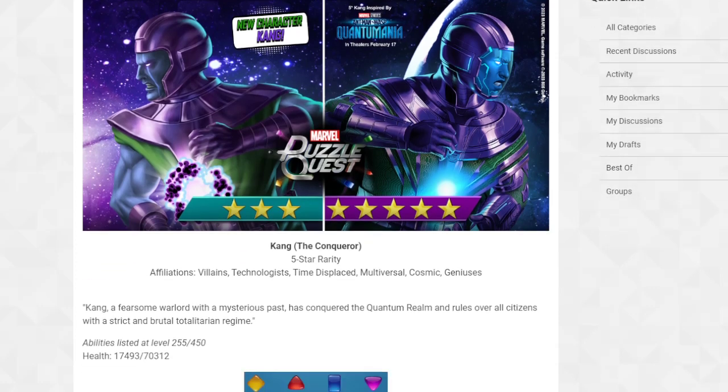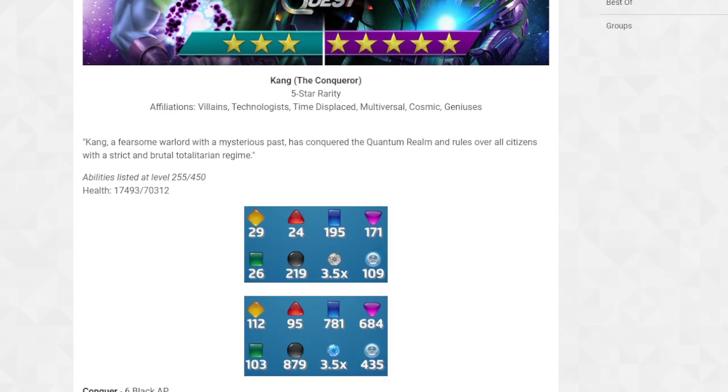Five-star rarity, affiliations: Villains, Technologists, Time Displaced. You'll be able to use him with four-star Iceman as a tank, which is crazy. With the new update Iceman got, you can use Time Displaced and X-Men characters to take 25% less damage - that right off the rip is pretty cool.